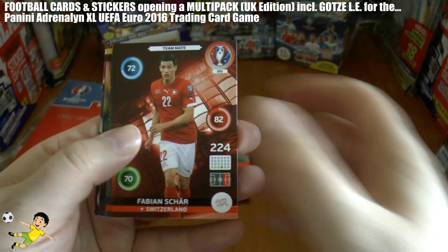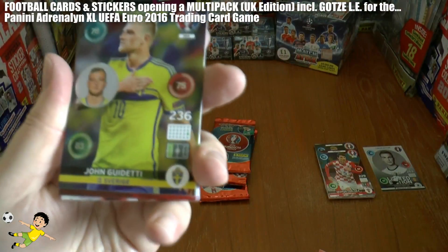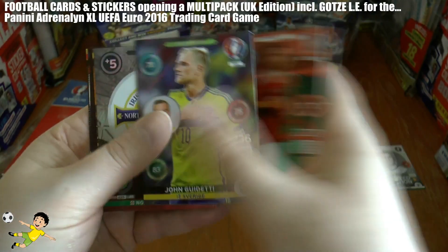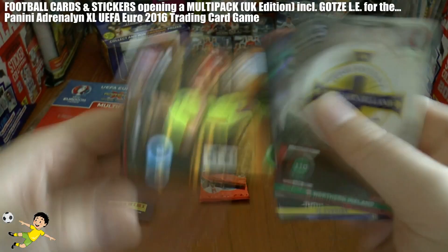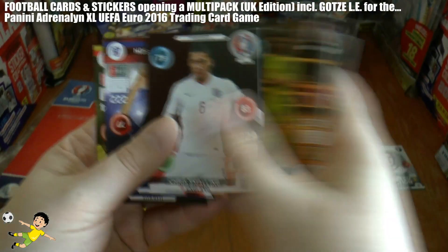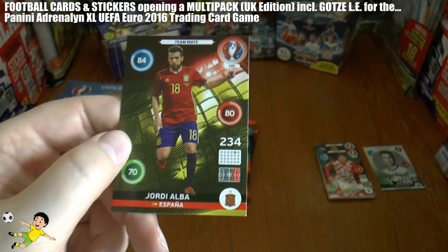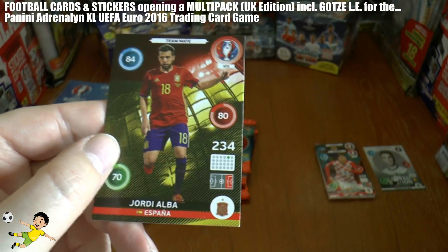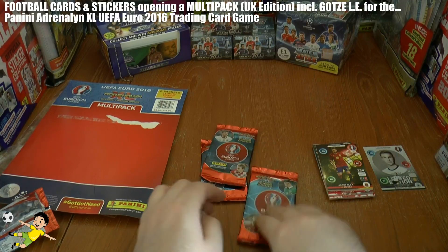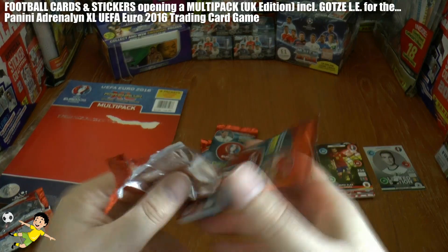Followed by Shah of Switzerland, Blazowski of Poland. Then we have Gidetti, one to watch — the youngster from Sweden — and the team logo for Northern Ireland. Pintili of Romania, Chris Smalling of England, Savarsson of Iceland, and Jordi Alba — there he is of Barcelona and the European champions Spain. That's halfway through the multi-pack opening — let's carry on, keep on keeping on.